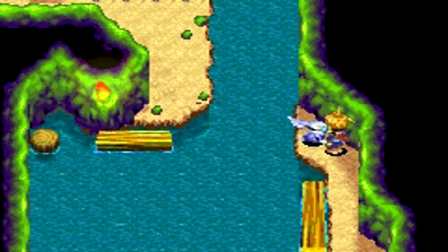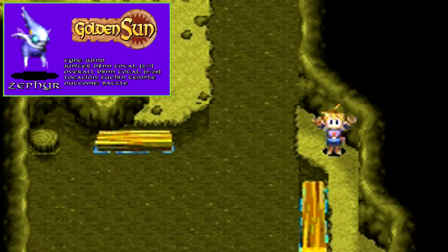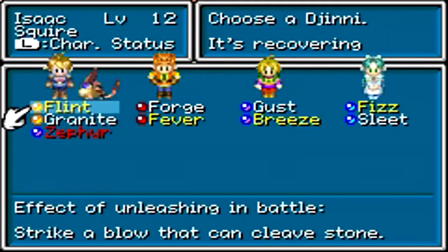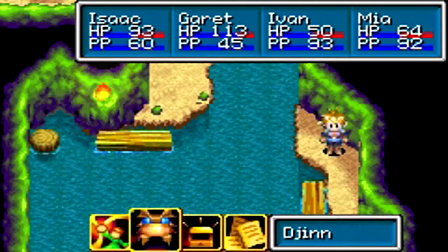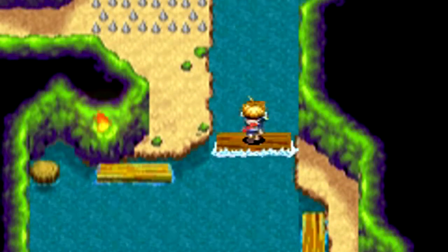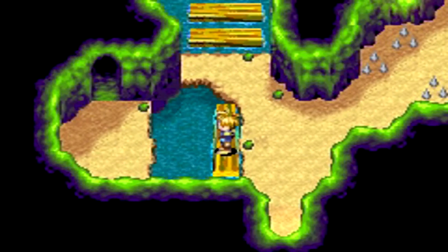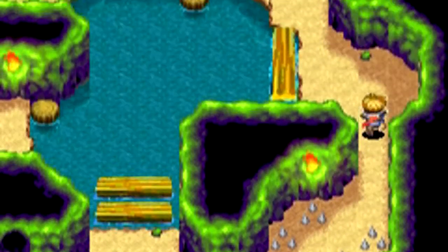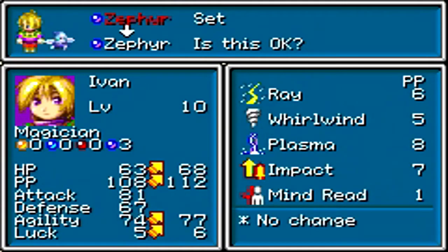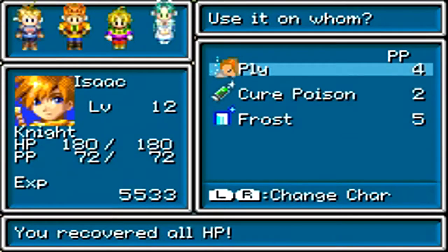Okay, we finally felled that Jupiter Djinn, and after defeating that Jupiter Djinn, we now have Zephyr joining us. So that is the third Jupiter Djinn that has joined our party — we now have nine Djinn joining us total. We're getting closer and closer to completing the full list of Djinn in this game, but for the most part we still have a long way to go. Let's go ahead and set Zephyr to Ivan, since he's a Jupiter adept.